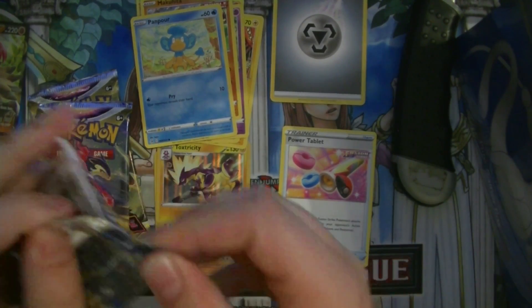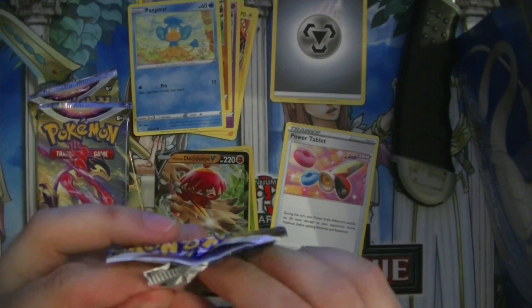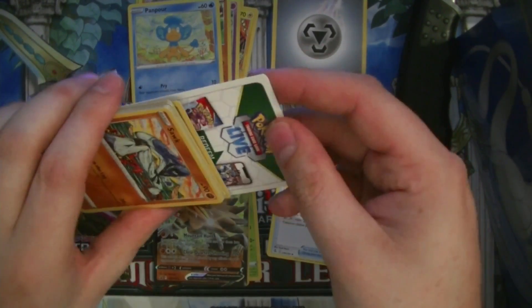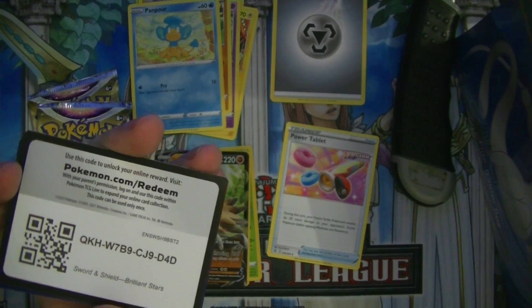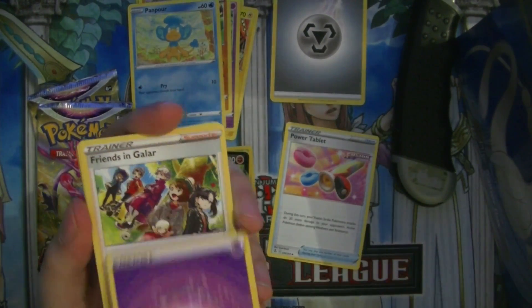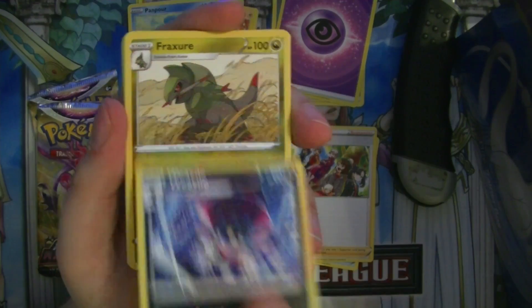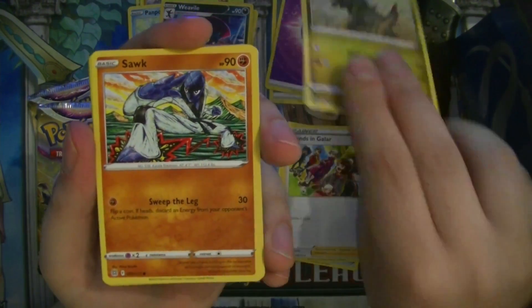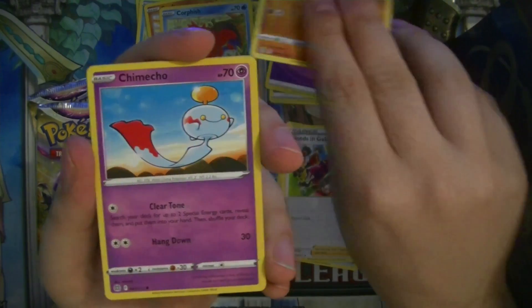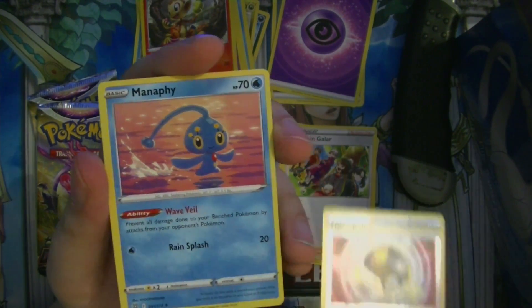Then we're going with Brilliant Stars. Also gonna put this Decidueye card on here. One, two, three, four. Psychic energy — well, don't need to be psychic to know what's in here. Friends in Galar, Weevil, Fracture, very weird art of Sawk, Corbfish, Golett, Chimecho, Chimchar, a Reverse Ultra Ball, and a Manaphy.